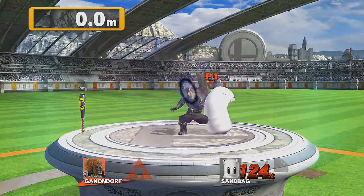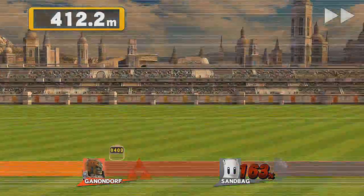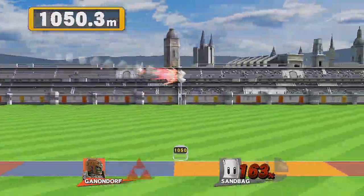Just do this: face in the opposite direction that you're punching and then press neutral B, and as soon as you've pressed it, press the other direction button so that you're facing the other way.